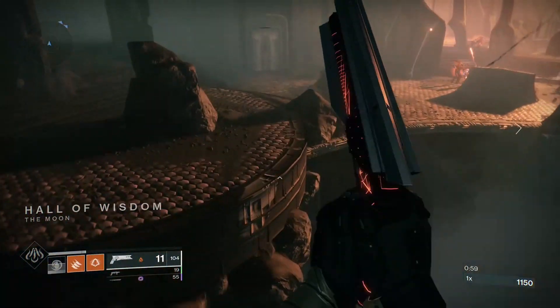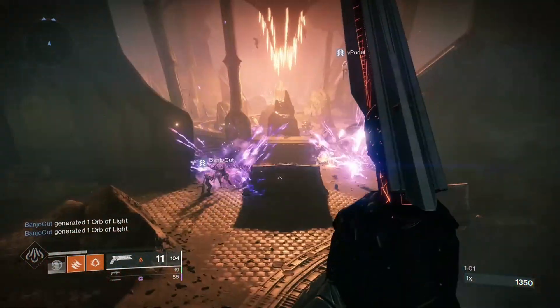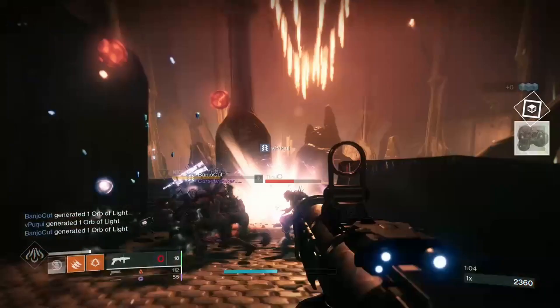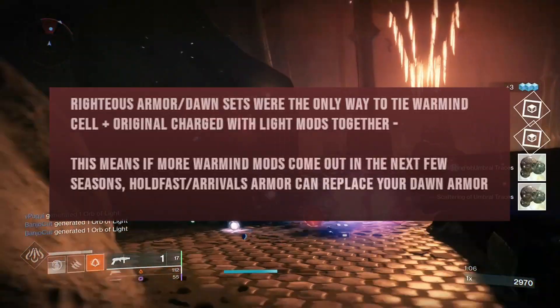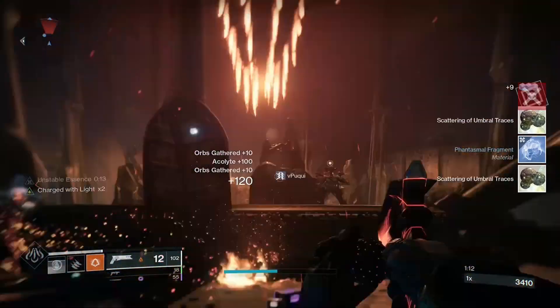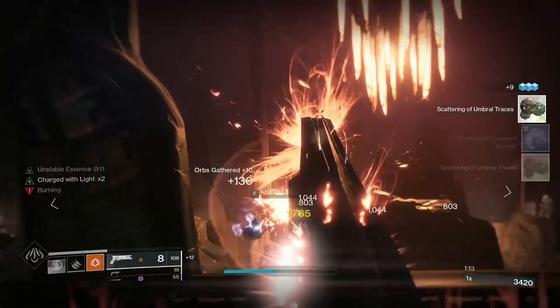As of the update on 7/7/20, Arrivals armor will allow slotting charged with light mods. This is a huge victory for anyone using Righteous armor about to be sunset in a few seasons, as it's more time with Protective Light among all the other fan favorite mods — thank you, Bungie.